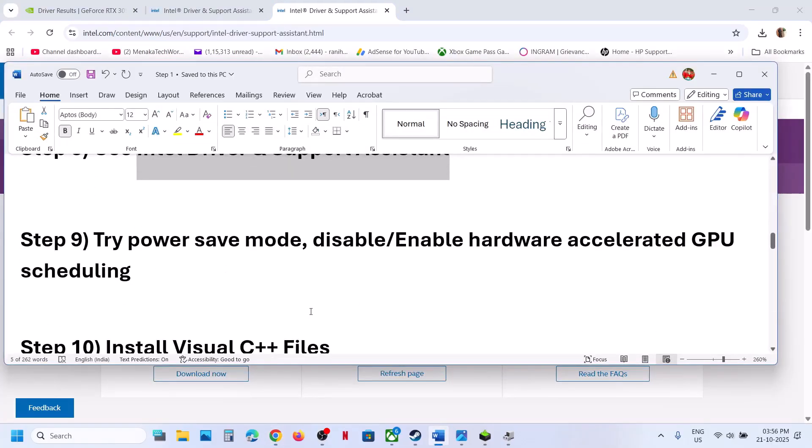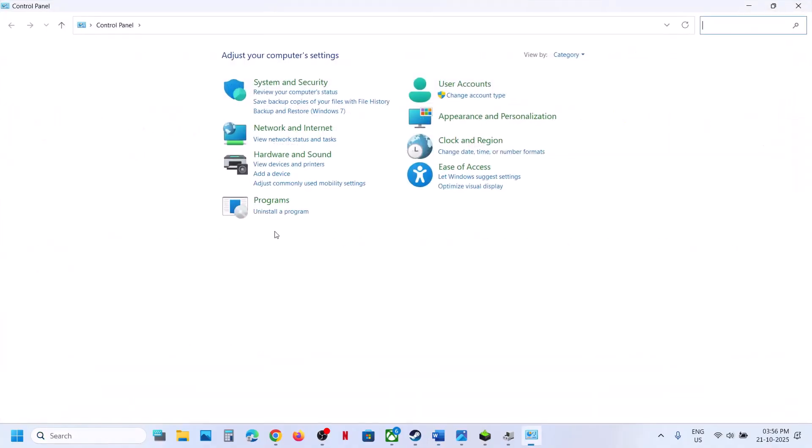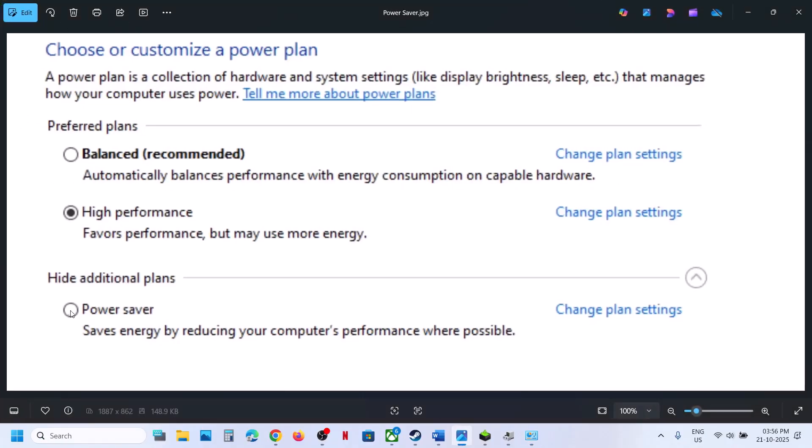The next step is to try Power Saver mode. Type in Control Panel in the Windows search box and click on Control Panel, click on Hardware and Sound, go to Power Options. Over here you can select Power Saver if you have this option. Relaunch the game. You can also try Balanced and High Performance — check which one is working fine for you, but first try Power Saver and then relaunch the game.